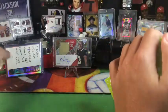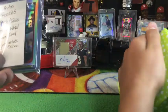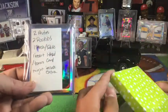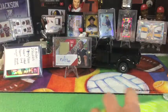Here's how they're laid out: two autos, two rookies, one patch — relic — one insert numbered, one bonus card, and might include extras.